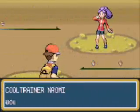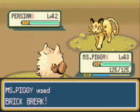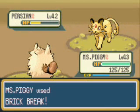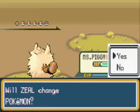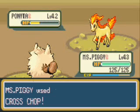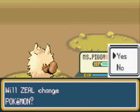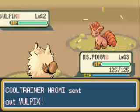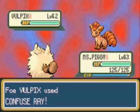A Cool Trainer, Naomi, and she has a Persian, which Miss Piggy kind of just laughs at, because I can Brick Break it for the KO. I'll take out Persian. Now she's gonna go out into Ponyta. I'm pretty sure I can cross-chop this for the KO, so I'm just gonna do that. And I do. Here comes Vulpix, and I'll just leave Miss Piggy in to deal with the Vulpix as well. I mean, I don't know why not, unless I miss, of course.